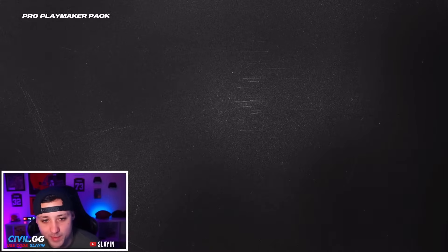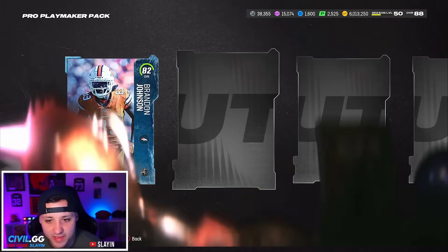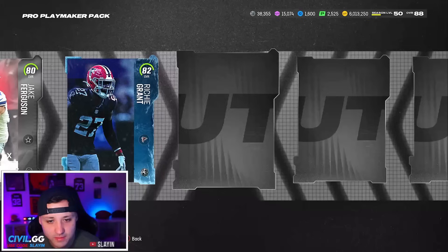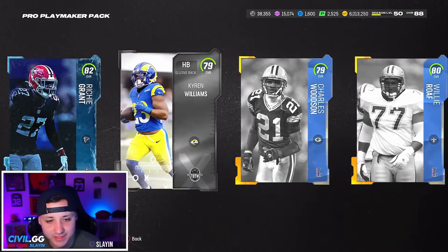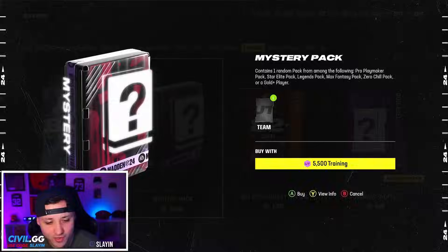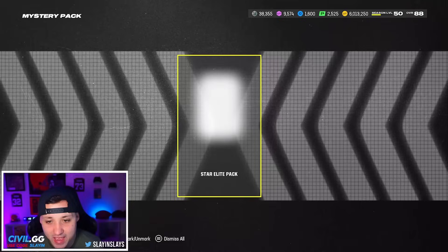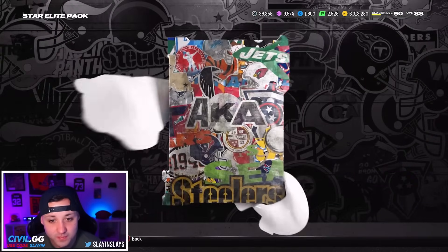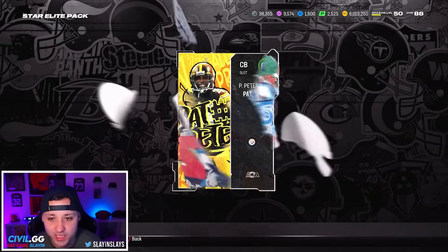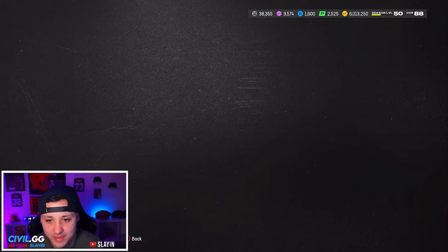Pro Playmaker Pack — there could be a Randy Moss in here, why not, today could be the day. 82, 83, 80, 82 — looking for the big animation, nothing. Tough, tough, tough. Couple more and then we're gonna end it. We hit a dub today, not even lying, that was a big W. Next one: 88 Pat Pete, 83, and nothing.